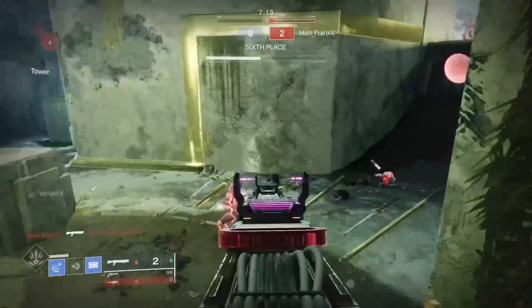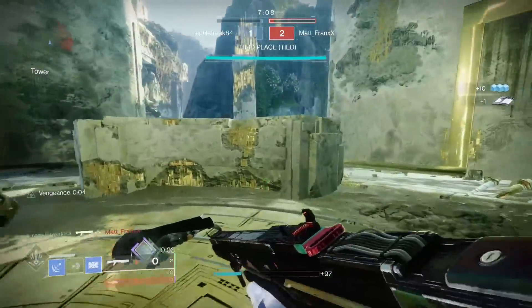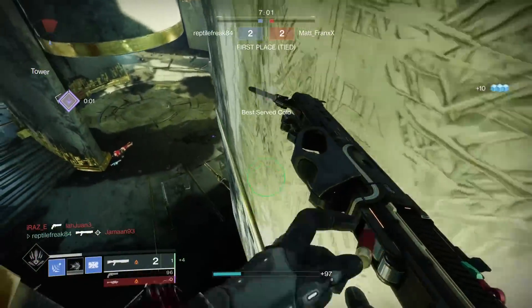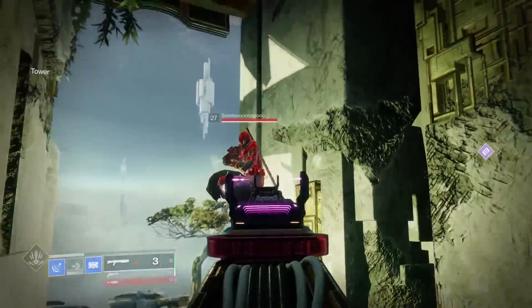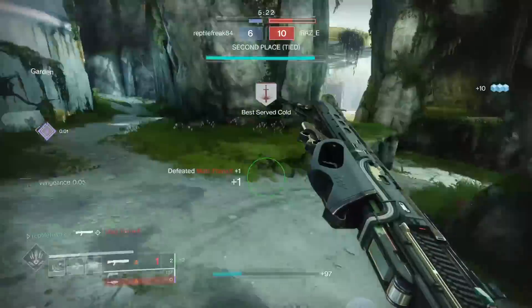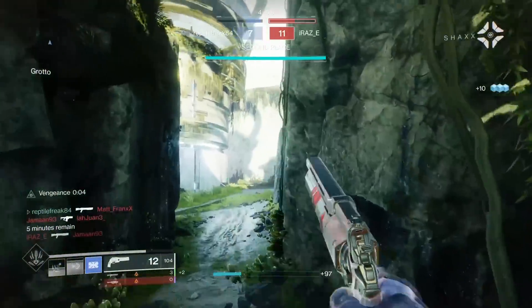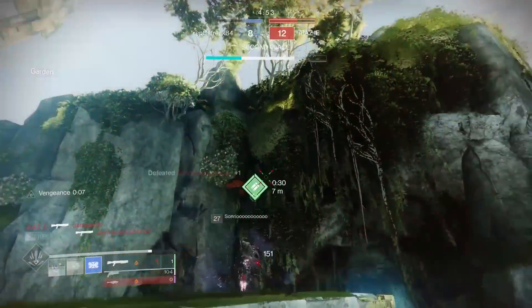With that Tunnel Vision roll, getting increased aim assist and ADS speed after a kill, the one downside is it needs a reload. How often are you reloading after a kill? Actually, pretty often. The only issue is if people are pushing you two in a row — you won't have time to activate the perk. But in Rumble, whenever I was picking up ammo, I had more than enough time to proc the perk and line up the next guy. Tunnel Vision and Opening Shot is probably the next roll I'm going to try.